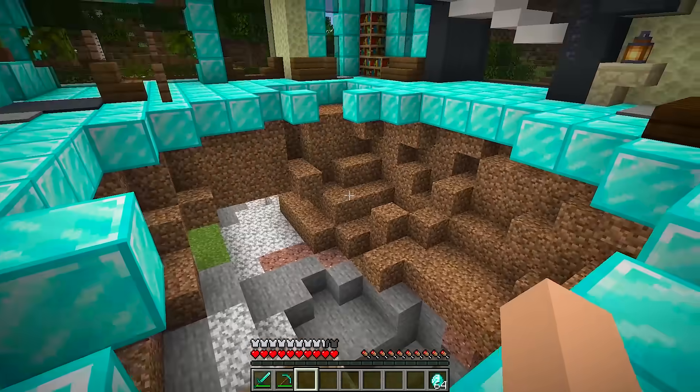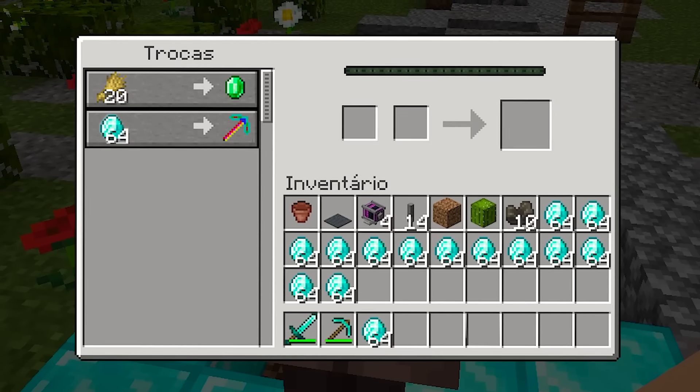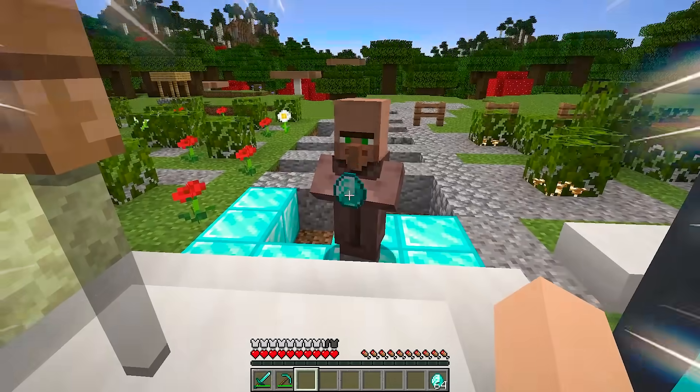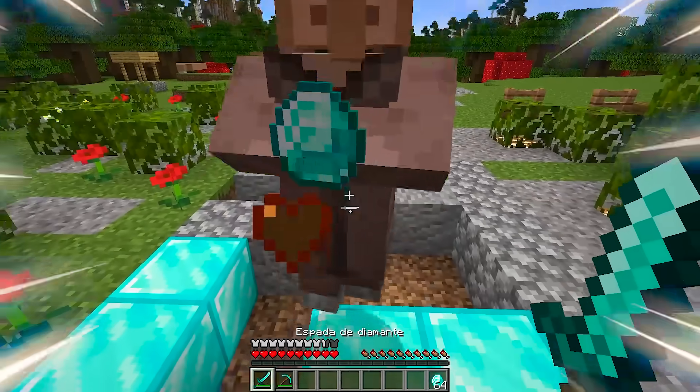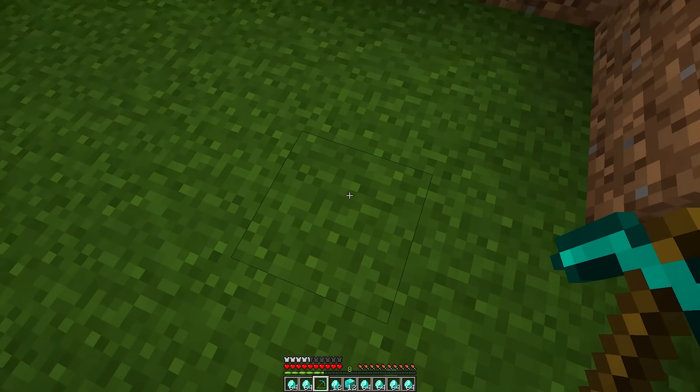Kai says: 'I'll go to my mine to get more diamonds to rebuild my house. What is this? A villager? Let me see what his trade is — a super pickaxe for only a stack of diamonds? That's very cheap, I want it.' Kai says: 'He took my diamond but didn't give the pickaxe — give it back, you thief!' The villager runs, so I just need to kill him and take the diamonds he stole from Kai.